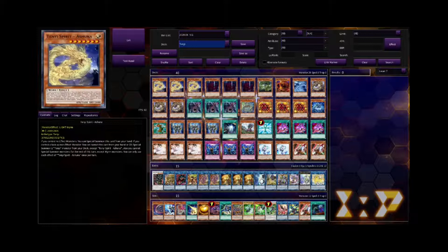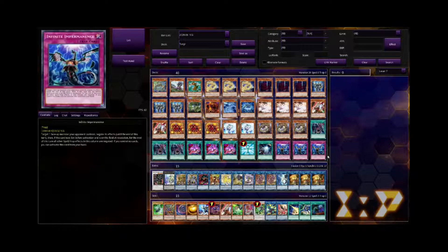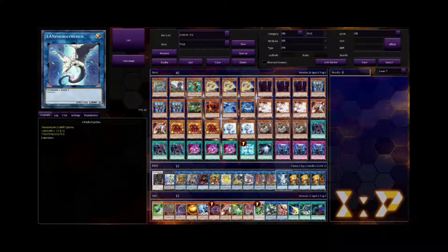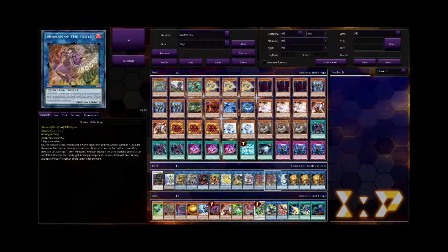Moving on to the extra deck, we have three Monk of the Tenyi — really good starter for your deck, just the Link 1, and we always like Link 1s. Lamphalinkus is also really strong — a nice Link 2 to go into just in case you run out of Monk. Between your Avarices and your Nemesis, you should rarely run out of your Link 1s. Two Shaman of the Tenyi — in most Tenyi builds you'd want to play this at three because it is such a strong card: it discards a card to special summon a Wyrm in your graveyard, facilitating a lot of your bigger combos. However, in this variant I have a lot of recycling power and grindability, so I only play her at two.